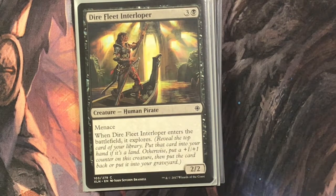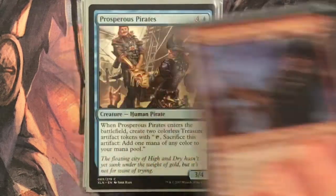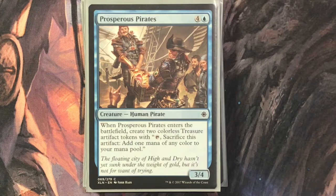Dire Fleet Interloper is three and a black for a two-two with menace; when it enters, it explores — that's pretty cool. Captain Lannery Storm is two and a red for a legendary creature human pirate, a two-two with haste. Whenever it attacks, create a treasure. Whenever you sacrifice a treasure, Captain Lannery Storm gets plus one plus one until end of turn. So if you're going for that big finish, save those treasures — this is definitely one way to do it.